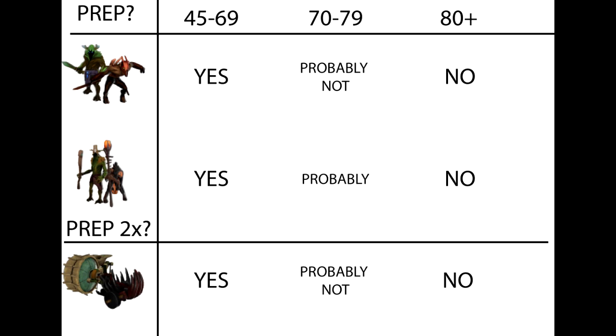You can now use this as a heuristic for last hitting. The rule states that if you are in the 60s or below in damage, prep your creep. If you are in the 70s, it depends, and if you are in the 80s, do not prep the creep. Notice the siege creep is a special case — you're going to ask yourself whether you prep it once or twice.